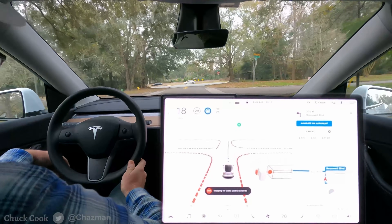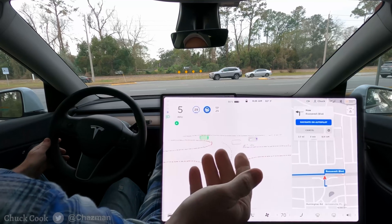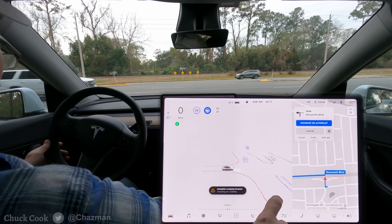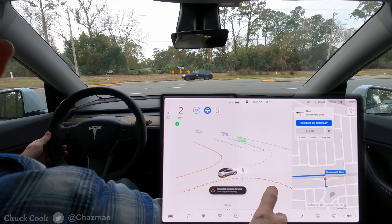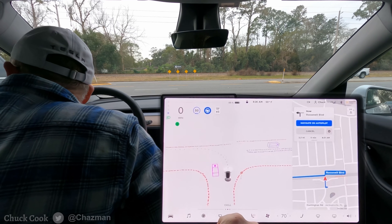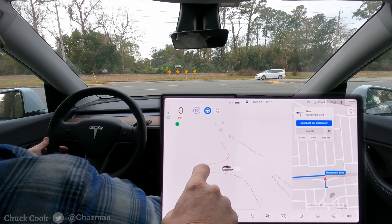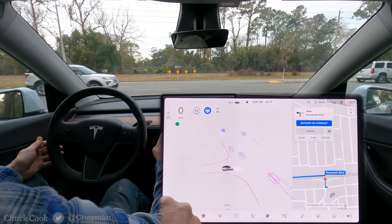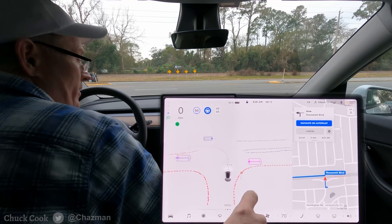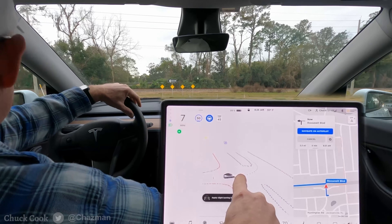This is the first turn — you've seen it many times if you watch my videos. It's an unprotected left across three lanes of traffic with a median. There's a car here and it's at the stop line, auto-creeping for visibility. It's checking — there's another car in the median so it needs to wait. It waited, then there are cars coming from the left so it needs to wait again. It's got about 200 yards of visibility using the B-pillar camera.